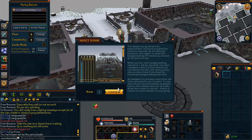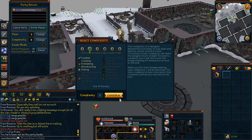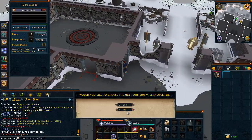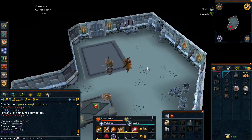What you want to do is come to Daemonheim, open up your ring, go to any frozen floor — it doesn't really matter which one — and go to Complexity 2. Then climb down into the dungeon entrance. It asks me if I would like to choose the next boss I'll encounter since I have completed all the Daemonheim tasks.